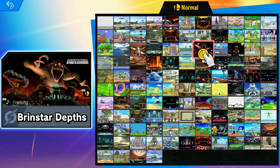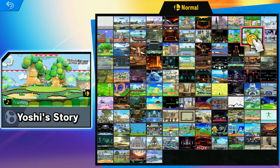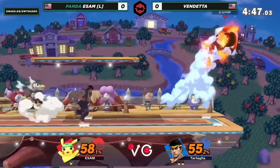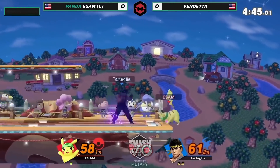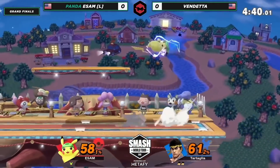Hey everyone! A real quick video today because I wanted to show you something very tragic but also fun to think about. I was watching ESAM's recent tourney run with the Smash World Tour, and there's a part near the end where he's fighting Vendetta, this terrifying Ryu player who just beat his Pikachu, and he pulls out the ESAM Mii Brawler.